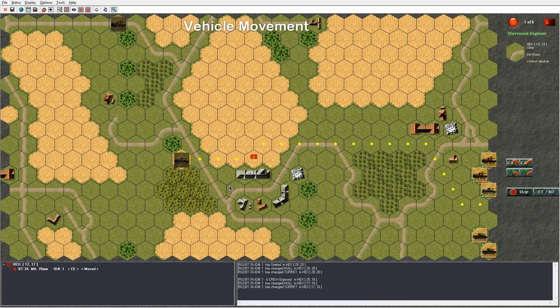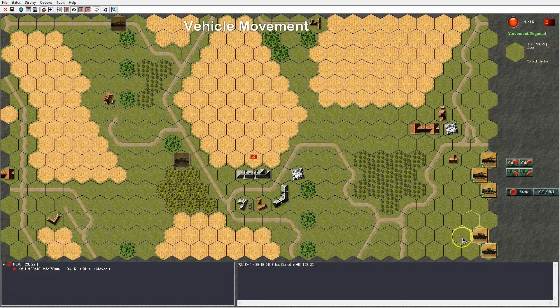Let's go through vehicle movement once more with a KV-1 M39/M40. I select it in the unit control panel and click the start button. I move forward, right clicking hex by hex. I stop the vehicle by pressing the stop button, then start again in reverse to back up instead of going forward. The action log window confirms I have started in reverse and I click on the reverse hex to move back.